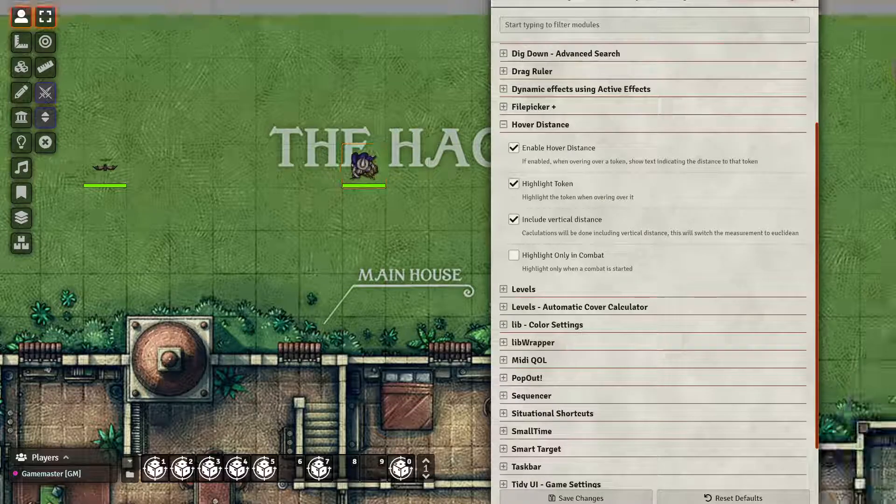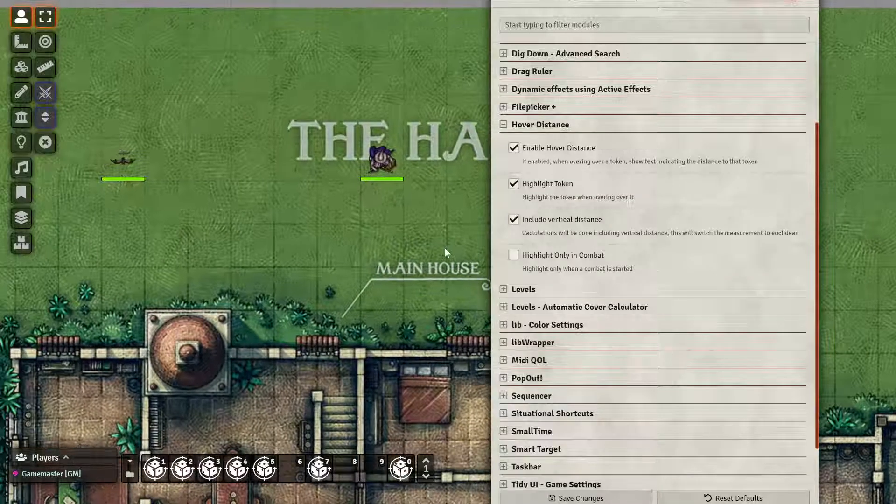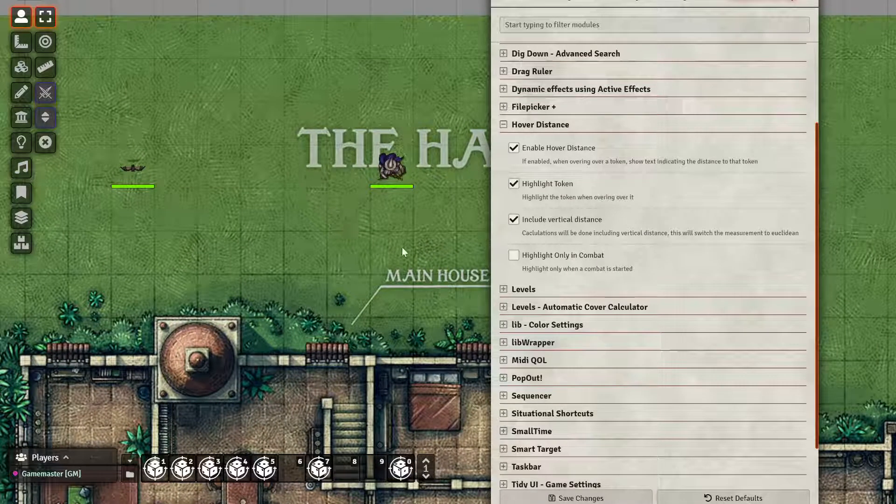Hello and welcome! Today we're taking a look at OverDistance. This is a very simple module, so the video will be quite quick. What this module does is that it shows you the distance to a token when you hover over it. Very simple.